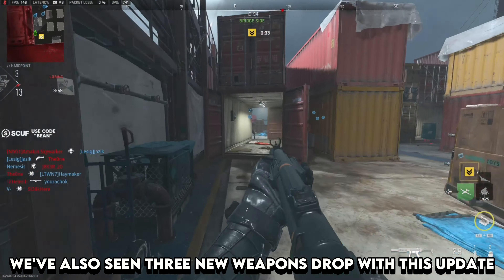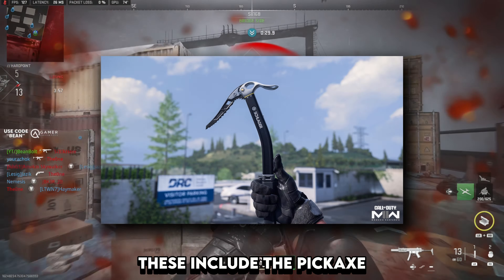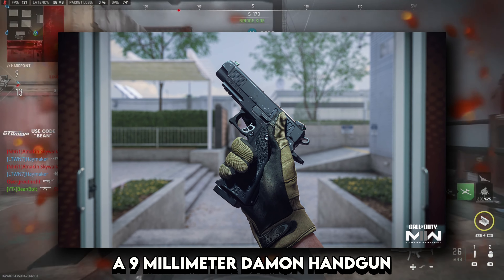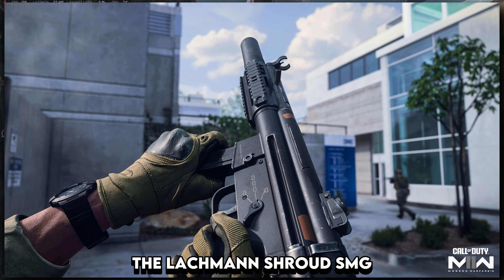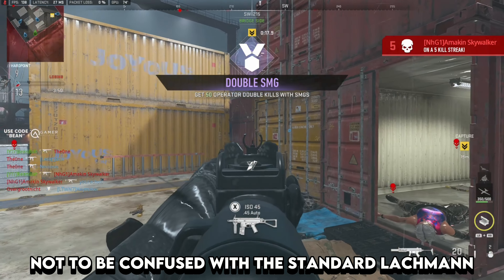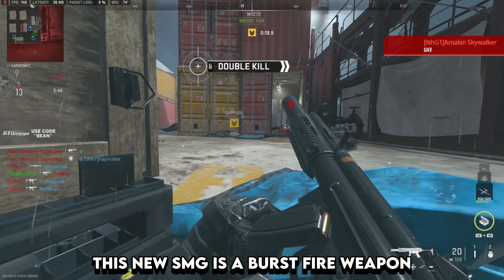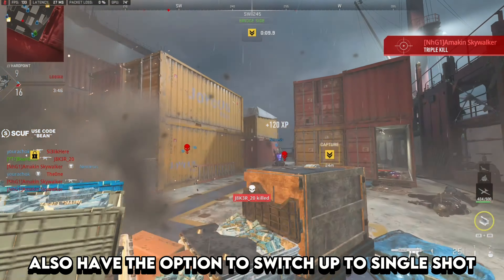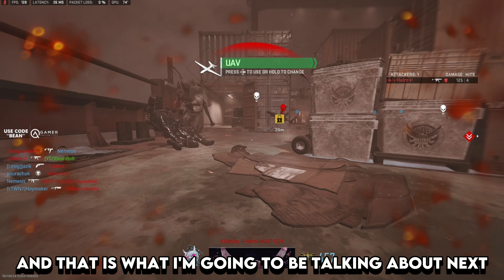We've also seen three new weapons dropped with this update. These include the Pickaxe Melee weapon, the 9mm Daemon Handgun, and the one that has definitely stolen the show — the Lockman Shroud SMG, not to be confused with the standard Lockman that is already out. This new SMG is a burst fire weapon, which will definitely put a lot of players off using it. You also have the option to switch it to single shot.